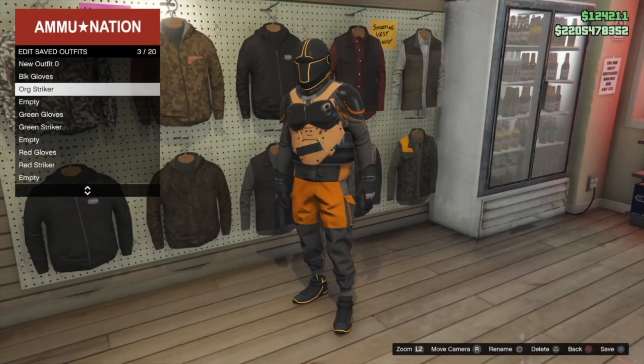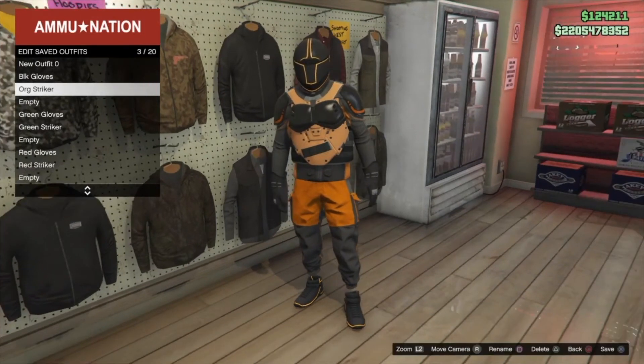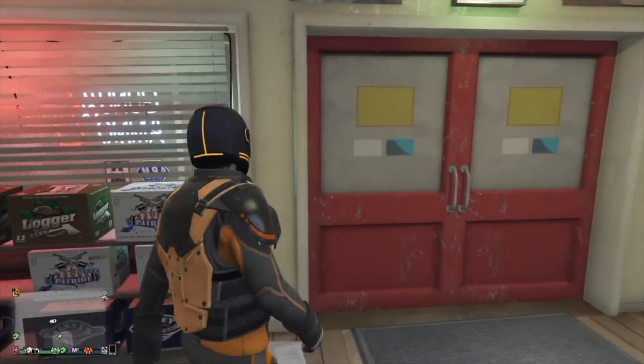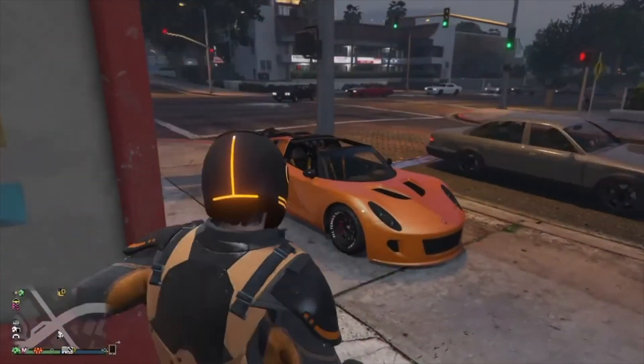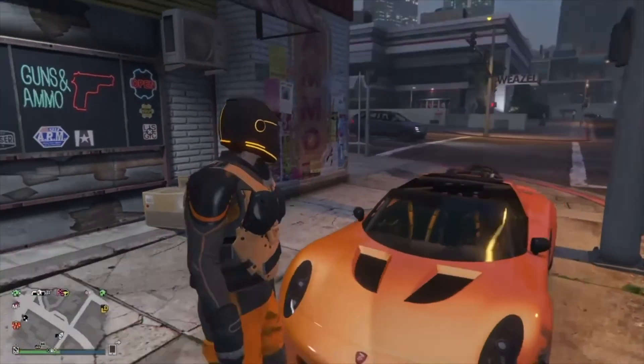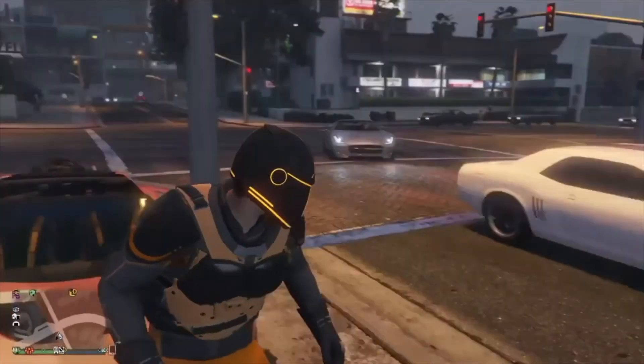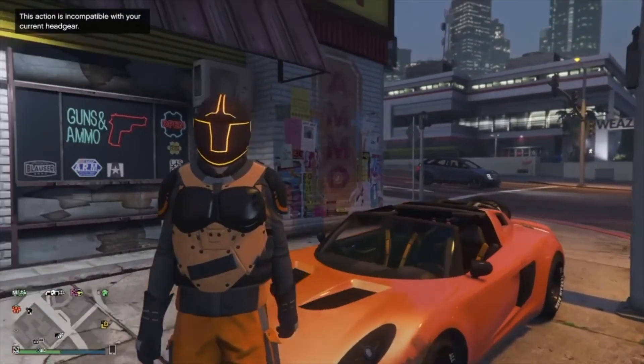I've also done this with the green and the purple, and a red combination as well, so you can definitely do your different variations of that. That's this outfit — a nice orange one for Halloween. Hope you guys enjoyed it. Until the next video, this is your boy Stella Crew, I'm out.